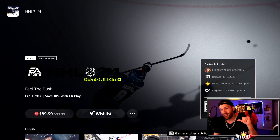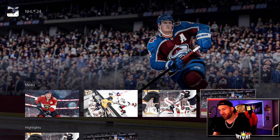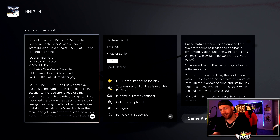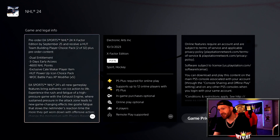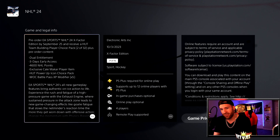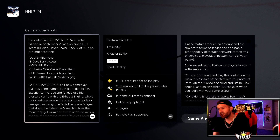Those are my five reasons why I am going to purchase NHL 24. On top of that, I will be getting the Xbox X Factor Edition — I don't know why the font is like that; the screenshots look great. The reason I'm going to get it: you get dual entitlement, but the main reason is three-day early access — so instead of playing on October 6th you can play on the 3rd. Then you get 4,600 NHL points for packs, which makes it more than worth it. You also get an exclusive Cale Makar player item, a HUT Power Up icon choice — I'll be getting Wayne Gretzky or Mario Lemieux — and a World of Chel battle pass XP modifier, times five.